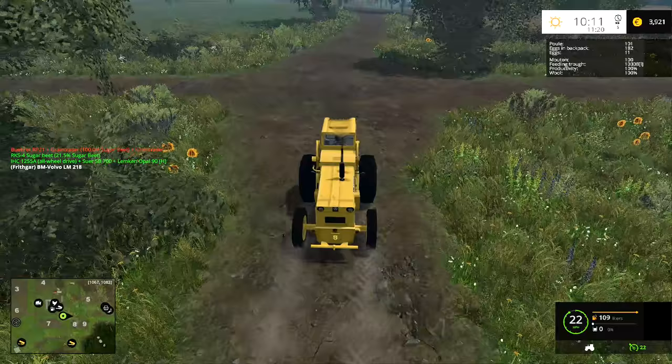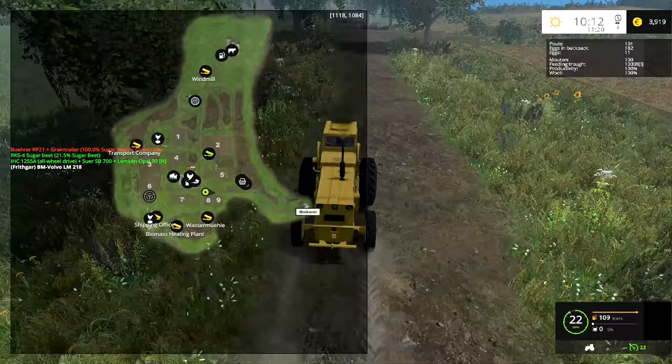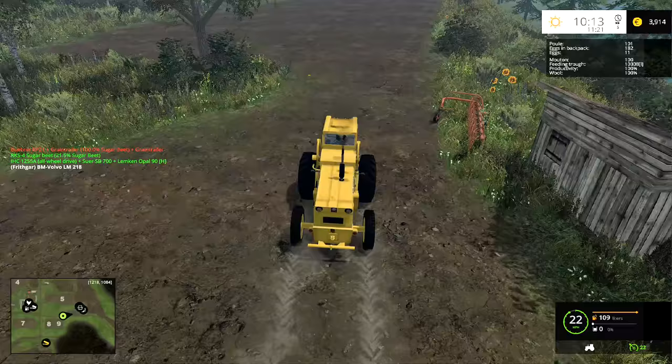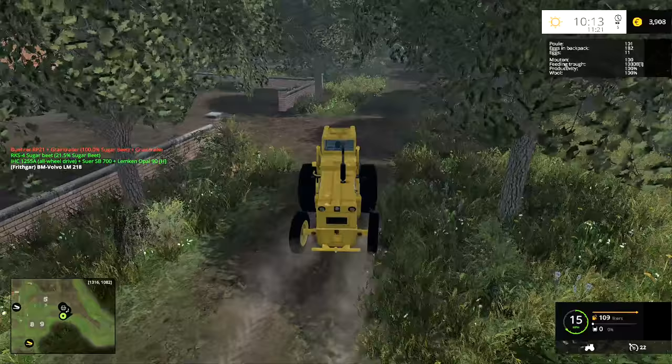Where is the spinnery? Take a look at the map - it's right up the top near the windmill, so we've got to go all the way up there to take our pallet of wool. We only seem to be producing one pallet per day. It's not the fastest production with only a hundred sheep - if we get more sheep and produce quite a bit more wool, we might have to get a trailer to help sort things out.